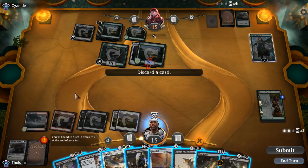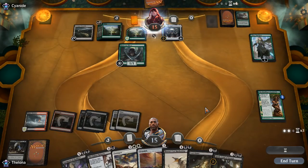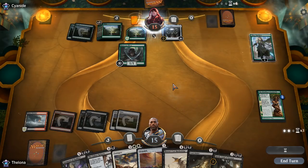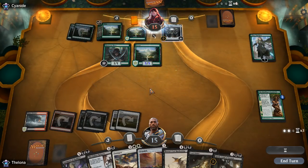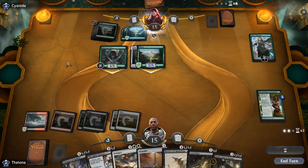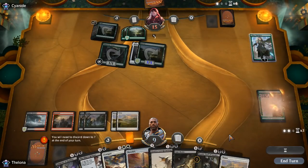Discard a card. We might need Torment of Hailfire after the third chapter of Mending goes off. I don't think Jaya's Immolating Inferno is where we want to be. We're stuck on mana — our opponent was stuck on mana too, I'd like to add. They're ramping with Helm of the Host, could make land or creatures. Yeah, that sucks.